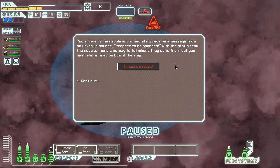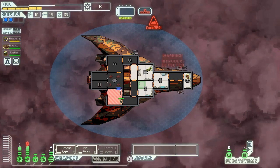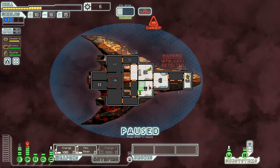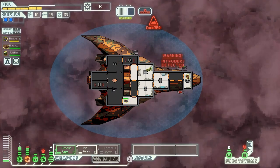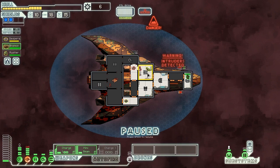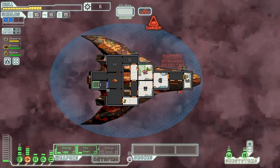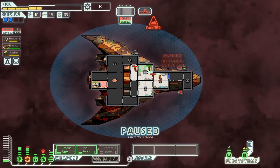We arrive in the nebula and immediately receive a message: 'Prepare to be boarded!' With static from the nebula there's no way to tell where they came from. Four humans are in our door control already, which is pretty awful — we don't have a med bay or anything. We're just going to start venting the ship, because otherwise we're going to die. Start the venting. Now we close the door and get our crew back in here. Hopefully the air vents out quickly. Keep venting the doors — not much I can do about any of this stuff. We have to keep trying to vent them into other rooms. We're going to get our Rockman back here to help defend.